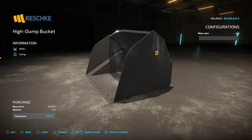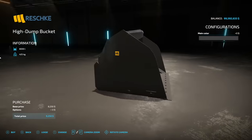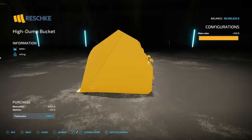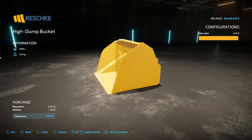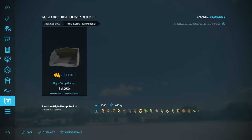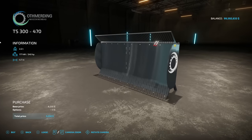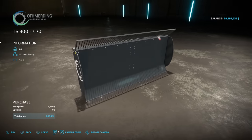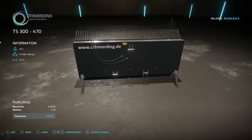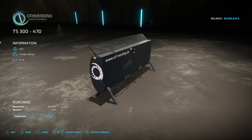Jumping over to two new ones for PC and Mac players — we have the Reshki High Dump Bucket from Chrissy136. This is 8,000 liter capacity, with all the main colors available. Weighs about half a ton by itself, which is a lot, but it is a wheel loader piece of equipment. Secondly, we have the Authmerding TS-300-470. This is a three-point leveler — weighs 2.2 tons by itself, so it's a nice bit of weight you can add. It requires 240 horsepower and has a 4.7 meter spread.